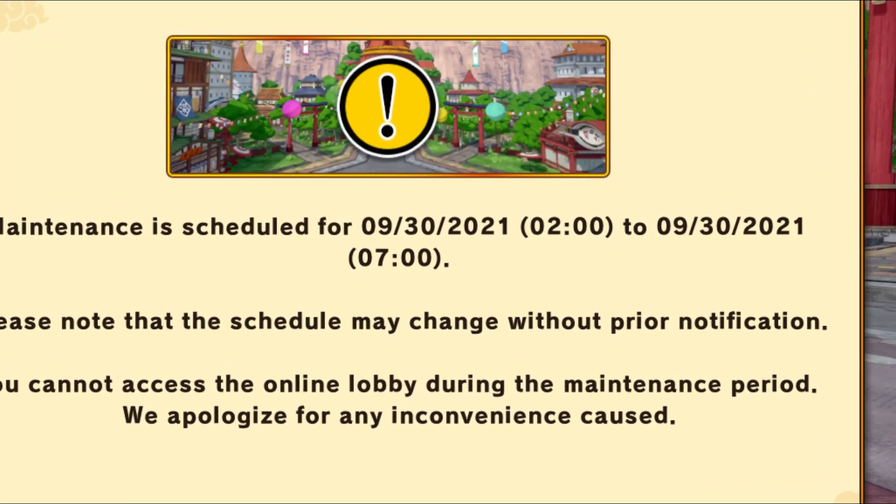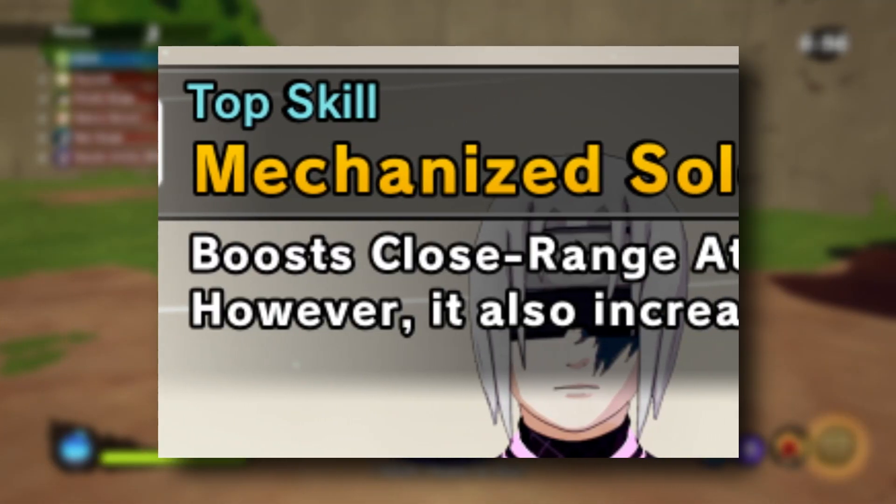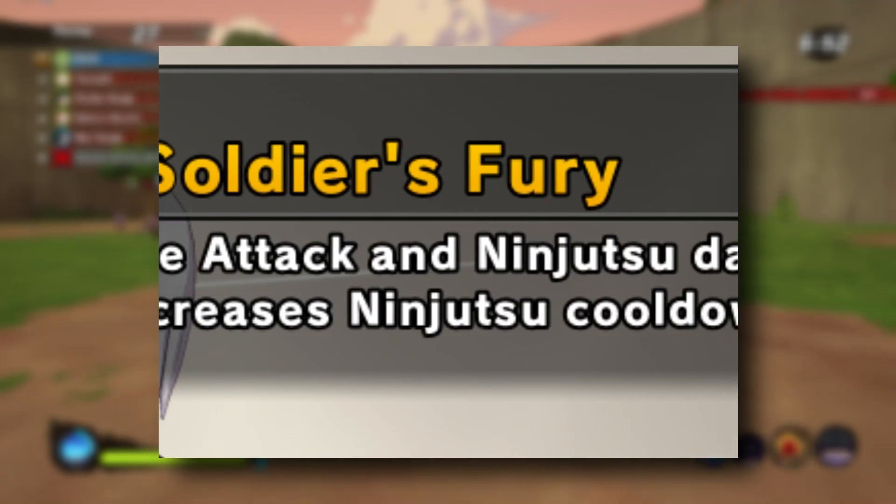The shop update is going to change at 9:30, and I think that is when Itachi will drop. Here are your boosts: close range attack boost and jutsu damage boost.